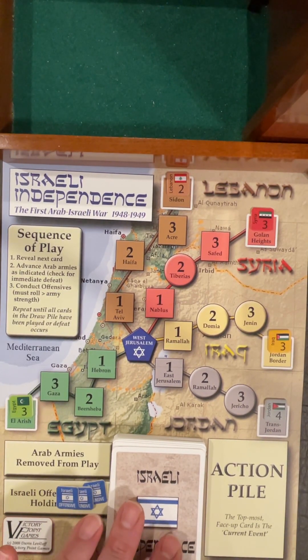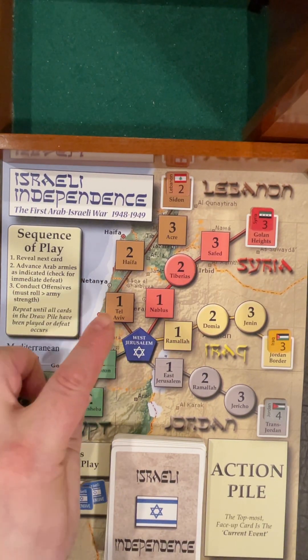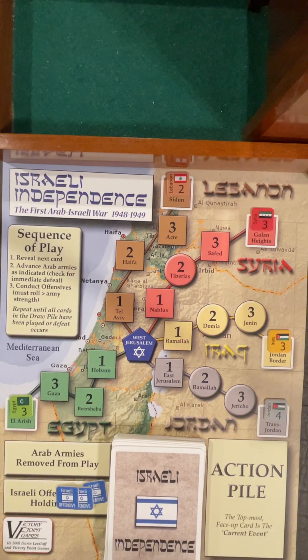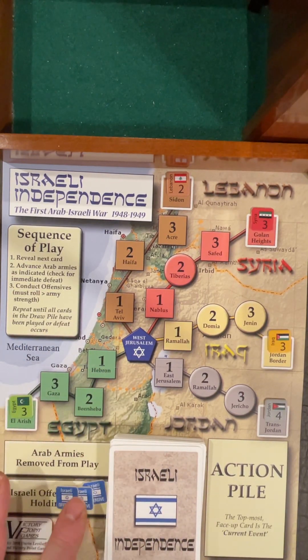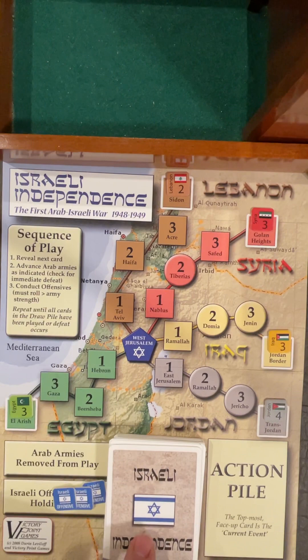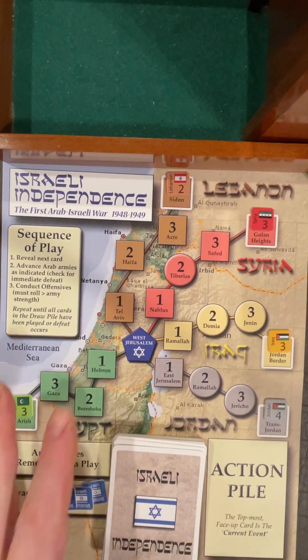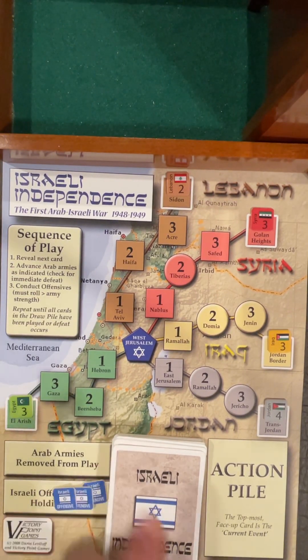For the campaign game, all three optional reserves are highly recommended. There's also an optional rule called desperation offenses: in the five areas right next to West Jerusalem — all the one spaces — you get a plus one die roll modifier when you attack there. These are not considered card die roll modifiers, so if you use reserve offensives there, you still get that plus one, but nothing from the card.